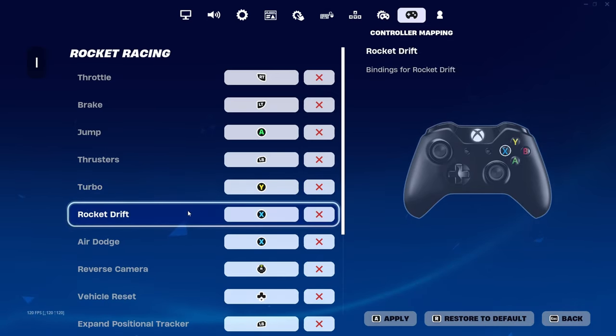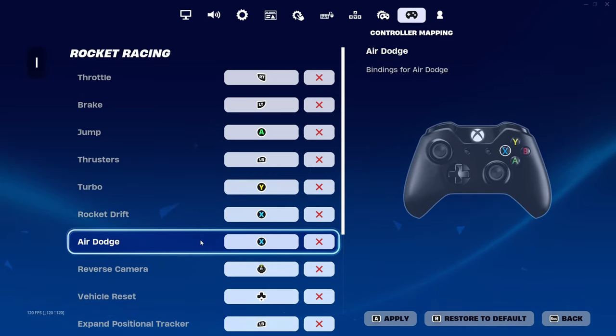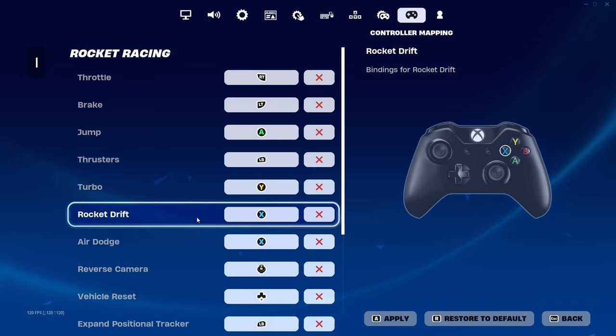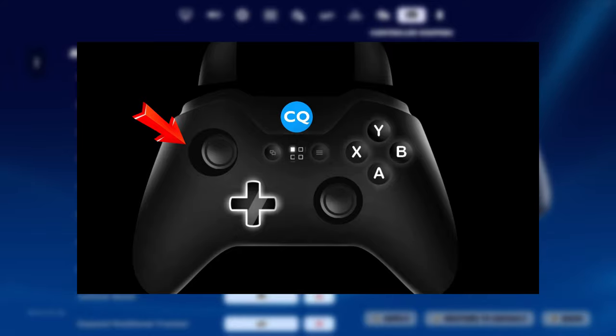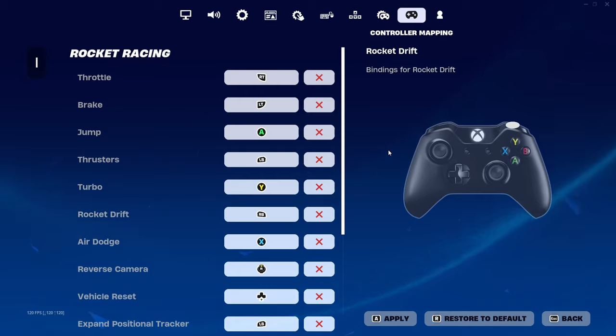Moving down, you will notice Drift and Air Dodge are again on the same bind, which, as you can imagine, is not a good idea. Drift is probably the most important button in this game, so I would recommend dedicating a finger just for it. Moving it to RB or R1 for PlayStation is probably the best option. Why right and not left? Try this: put your thumb on the left joystick at about 50% to the right, not fully, then try to keep it steady while spamming the LB or L1 button. You will notice that some of the movement caused by your L1 spam leaks to your analog stick, making you lose precision. This exact thing can happen in-game while you are drifting. So by binding Drift to R1, you make sure your left thumb is more steady and easier to control while drifting.